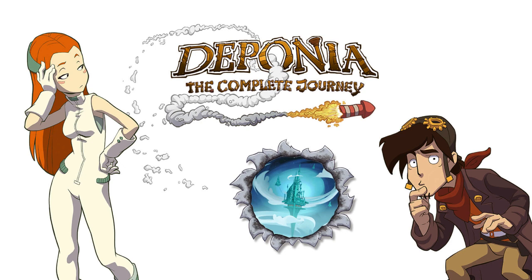Rufus ends up saving Goal from the Organons, who are trying to stop her from revealing this. But in his own bungling way, he ends up knocking her down to Deponia, putting her into a bit of a coma.